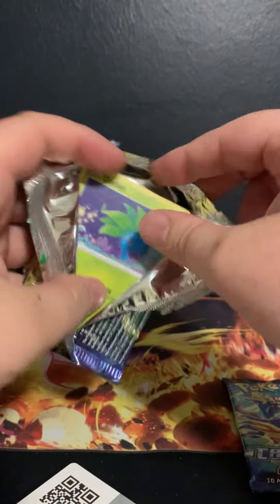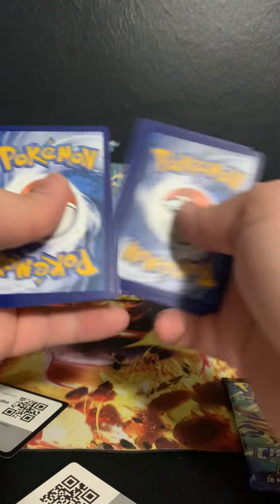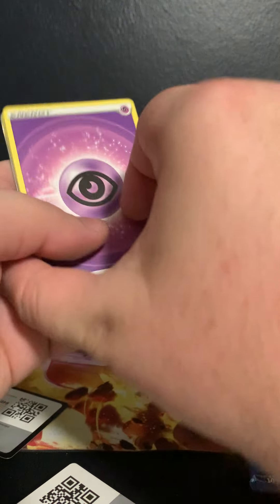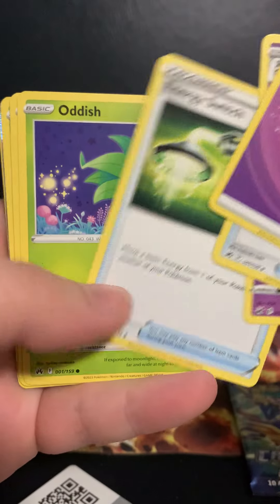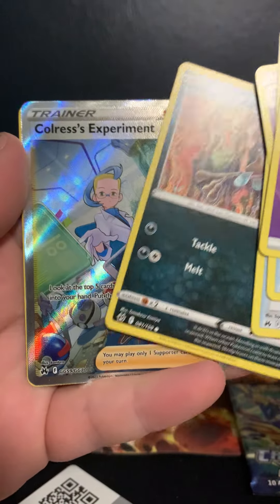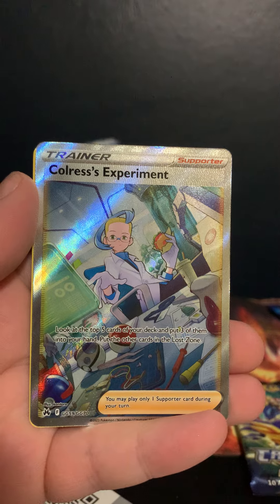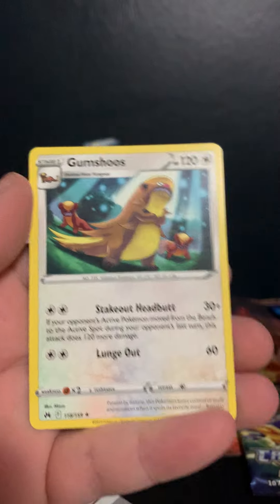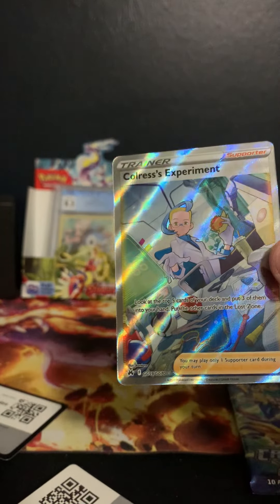I would love to get me a Lunatone because I do already have a Solrock. Let's go with Metal, Psychic, Rare Candy, Dusclops, Energy Switch, Oddish, Salandit, Energy Search, Grubbin, Scraggy — ooh — Colress's Experiment. Okay. Not a bad pack, man.